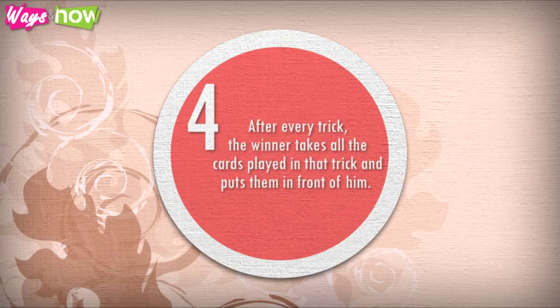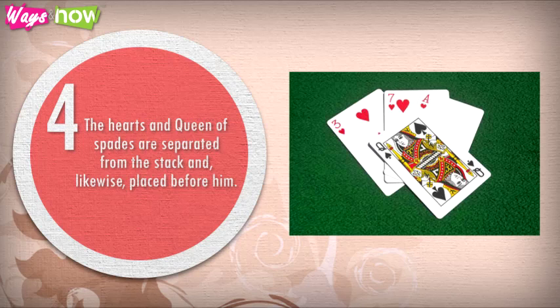Step 4: After every trick, the winner takes all the cards played in that trick and puts them in front of him. The hearts and the Queen of Spades are separated from the stack and likewise placed before him.